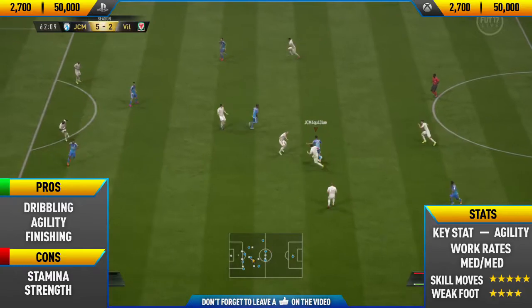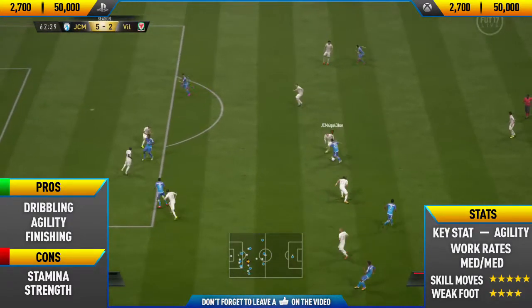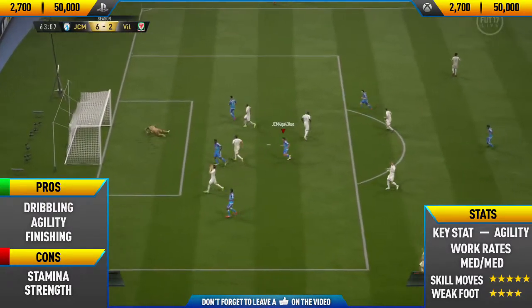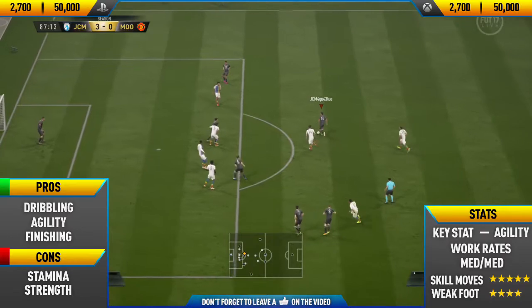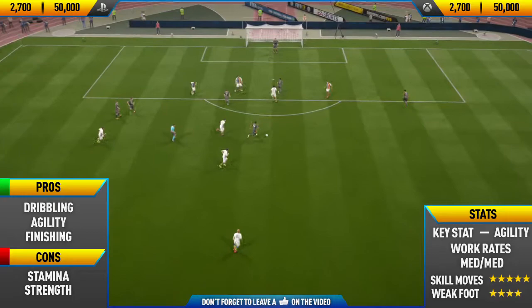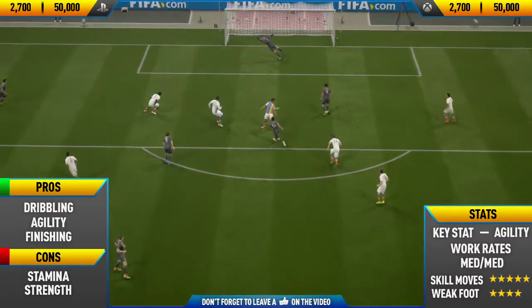We scored another really good goal here with Edison Flores — some nice skill moves, to a Megidi spin, to a ball roll flick, to what I think is called the Pyatt skill move, and then smash it into the top left corner. If you've enjoyed this video and want to see another player review on my channel, don't forget to leave a like and subscribe. Thanks for watching and see you next time.